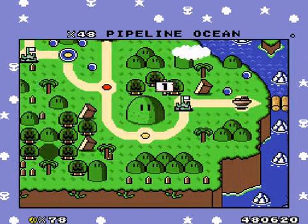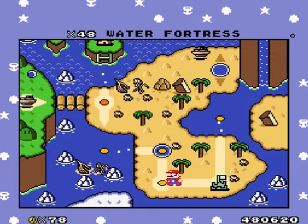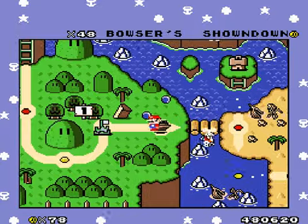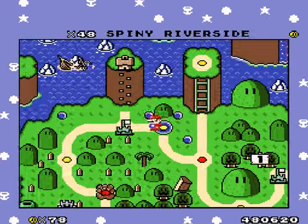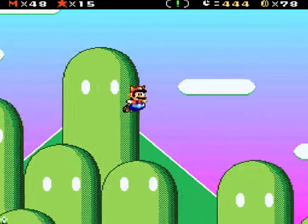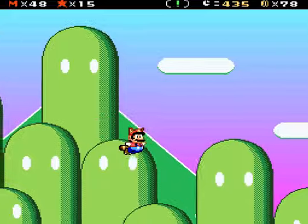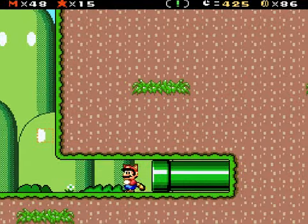Pipeline Ocean. I think I will go back to that previous level. Let's find out where that secret exit could be. I feel like I should have been able to get it. Maybe all I needed was a tail. Let's go back to the Grassy Caverns. I think I'll spend most of the time flying to see what I can find. Dear God, if I actually lost my tail right away, that would have been so bad.